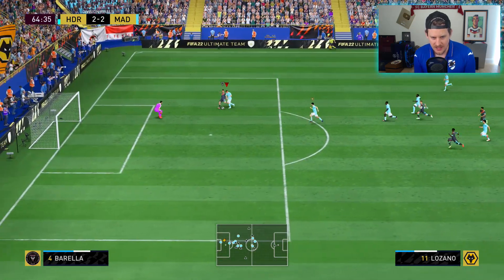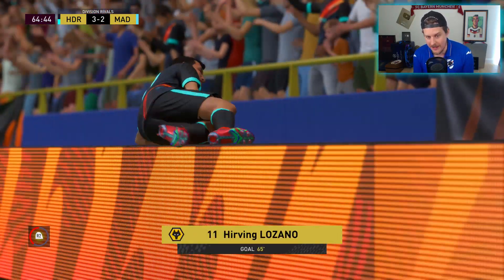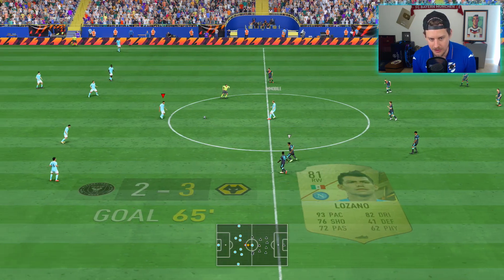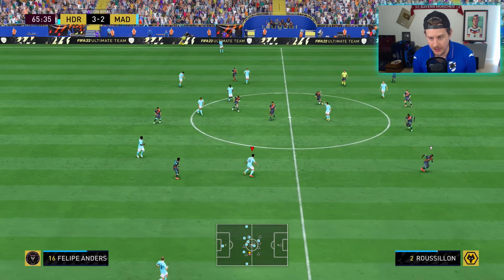Chucky Lozano — if you're looking for a value card, I can't believe I don't have him in the squad. The only reason he's not in is because we're featuring Pedro and Felipe Anderson in this episode. But if you're looking for a value card, Chucky Lozano is that guy.